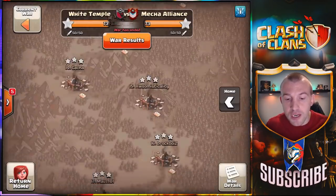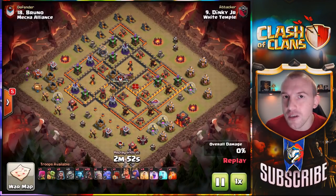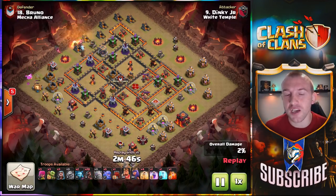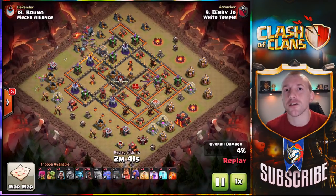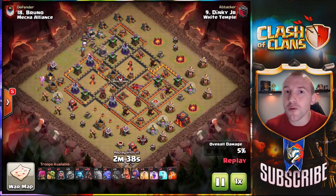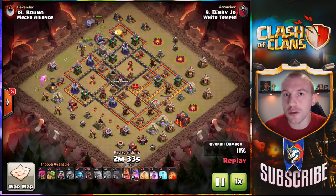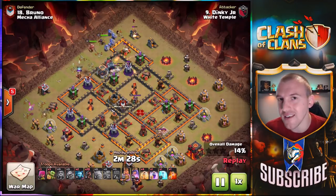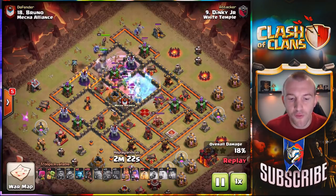Let's move on to the final attack, which is another hog rider attack. You can expect every single week that I will be recapping White Temple's CWL wars — this is their first time in CWL. We lost both of the first two matches: the first one we had them on percent, lost out due to a 99% two-star, super super close, and then this week losing out on percent. I'm very confident the guys will turn this around and get back into them winning ways.